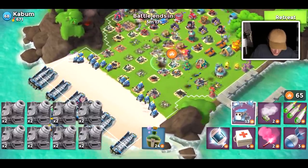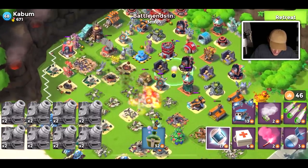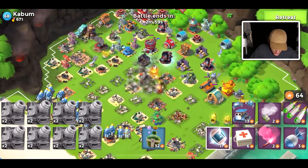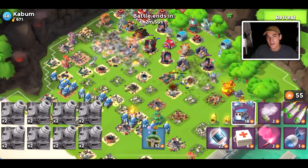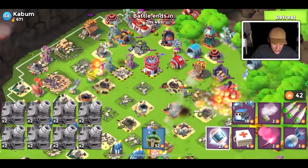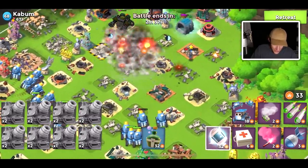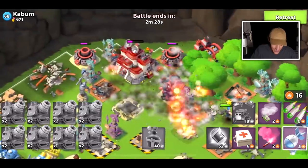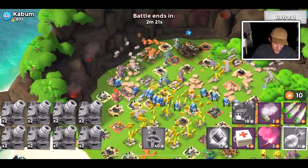It's October in Boom Beach, so we're going to be getting some fun stuff for Halloween — I'm super pumped about it. They might bring out the taunt towers or the scary mortars. The scary mortars are regular mortars but the bullets cause your troops to go into disarray — they start walking all over the place and won't follow flares. It's literally the worst defense in my opinion, even worse than CMOs. I'm glad we only see them during the Halloween mega crab once a year.